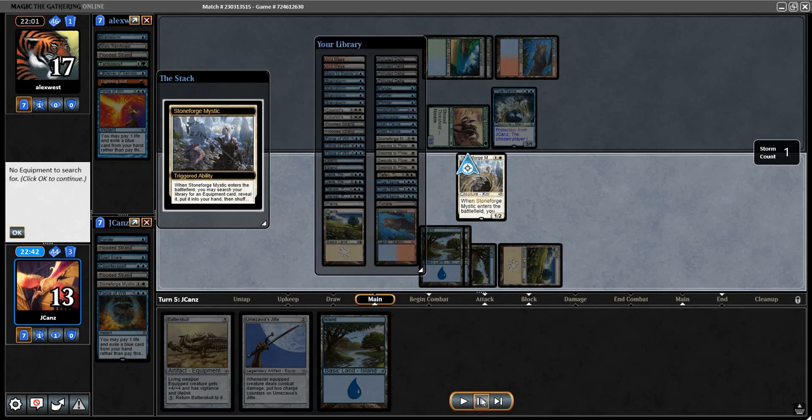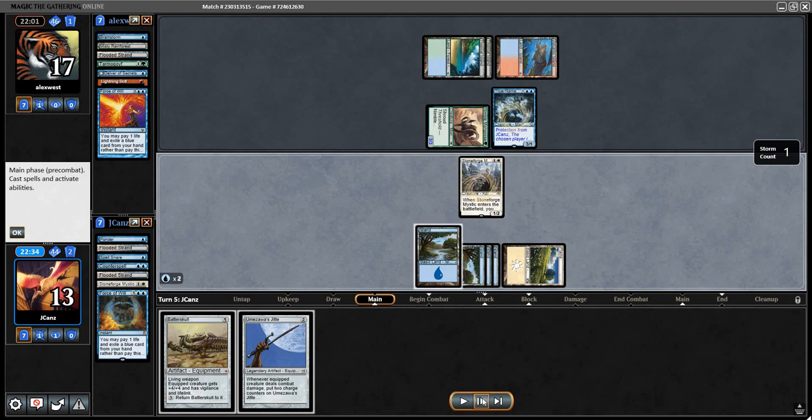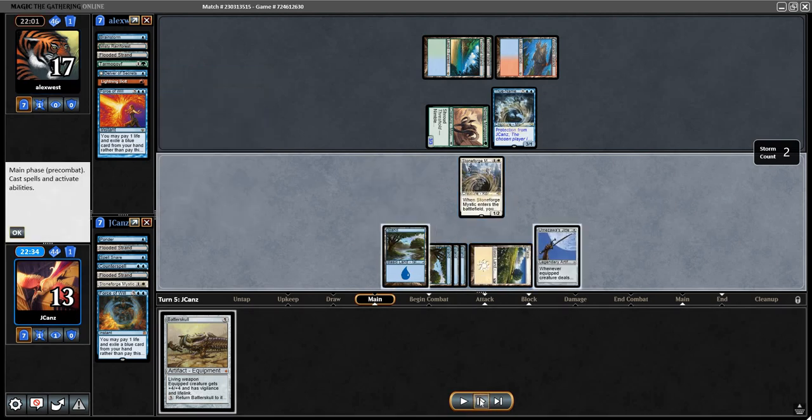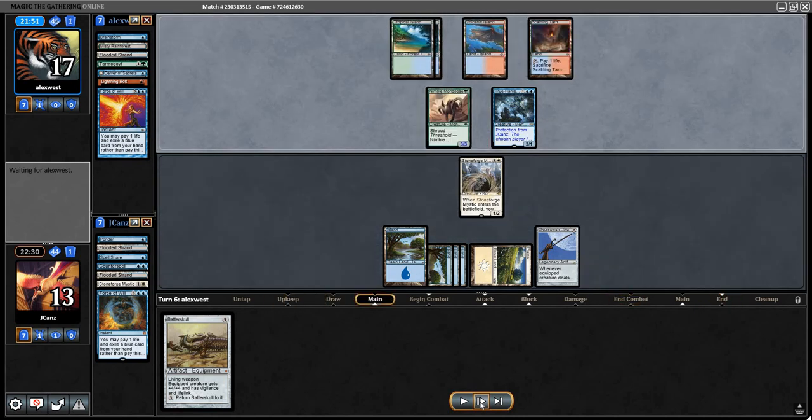I believe I just shuffled here. What I want to do is play my Island and then play JtMS. The reason is if I don't play my Island they can Daze it. Right now I'm on my back foot — I pretty much need to get my equipment. I'm not worried about hiding stuff in my hand at this point. Eventually I just need to get Batterskull, and having JtMS out now is going to let me properly use my mana. After I bring in Batterskull I want to make sure I don't end up regretting that, especially if they play a Delver and I can't remove it.